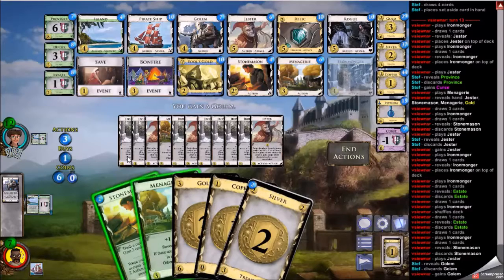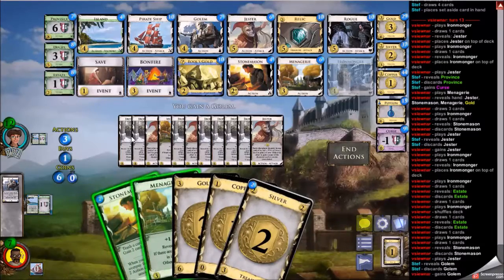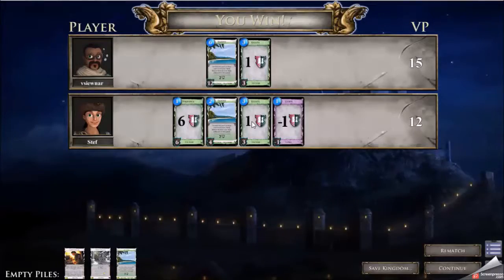I go to look for jester and the jester copies the golem — I'm thrilled about that, absolutely thrilled. I spend quite a bit of time thinking about how to end the game. My plan was to stonemason the silver into two more stonemasons, then draw with menagerie. I would either find golem or two stonemasons. Then I can play two more stonemasons — one on the golem to get two islands, and one on the golem to get the last two islands — then overpay for the last stonemason. So that's the game.